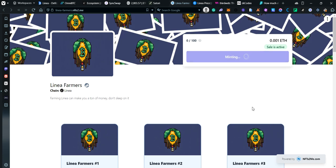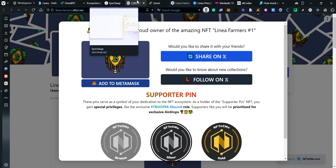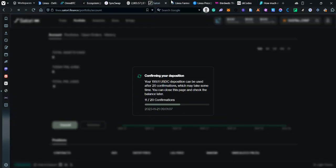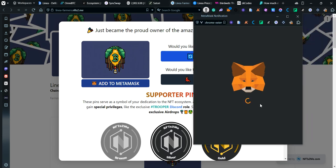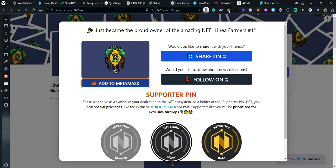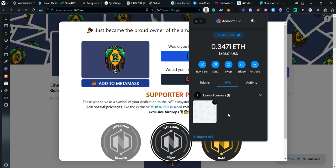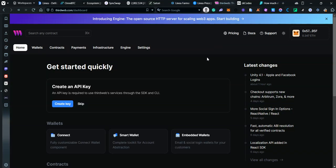Confirming the mint. In a few seconds I should have my NFT. So far we've bridged using OmniBTC, swapped on SyncSwap, used Mes Protocol, minted on NFTs2Me, and we're going to use Satori Finance soon. We can also add the NFT to MetaMask — let's add it so it shows up. There it is, even though the image isn't displaying.